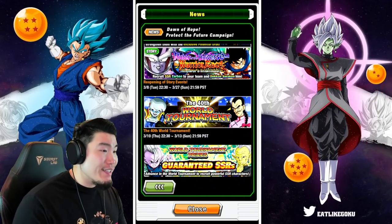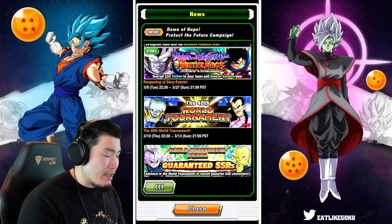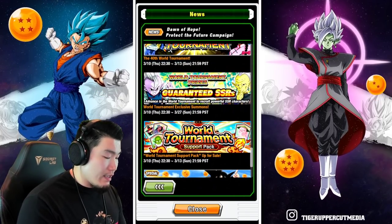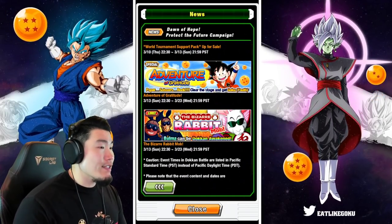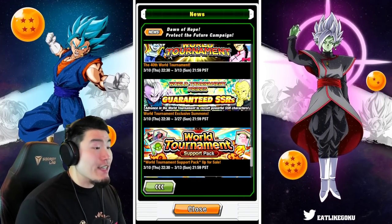The 40th World Tournament starts on the 10th and there's a new reward unit this time around. We also have World Tournament banners, some World Tournament packs, and the Dragon Ball story events returning as they always do for World Tournaments.